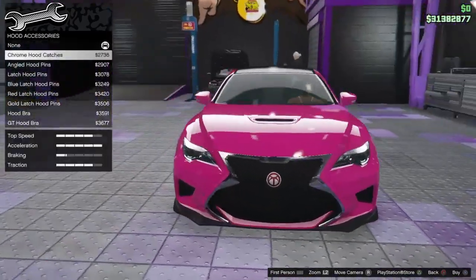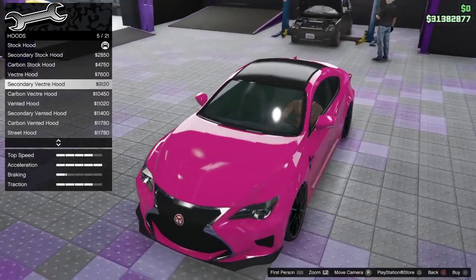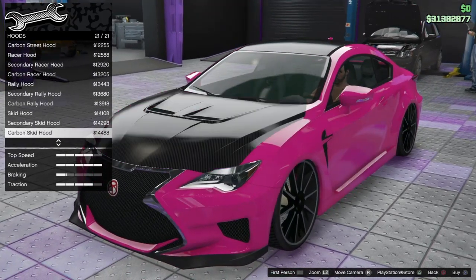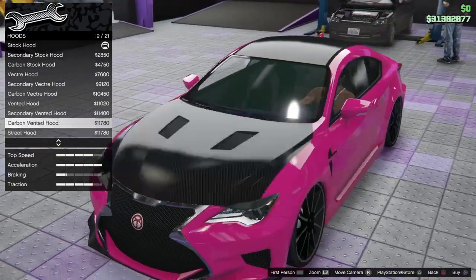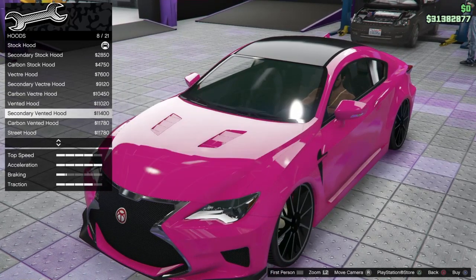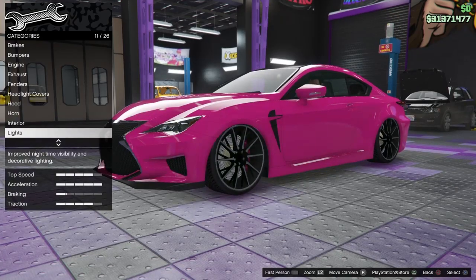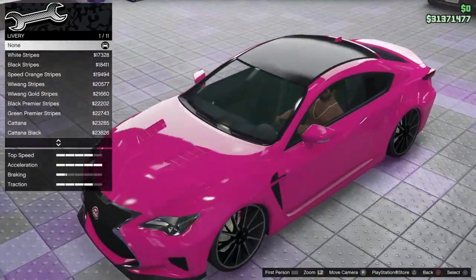I want to look through all the customization options and kind of make it up as I go along — I'll pick out the parts I like and the build will just show itself. But I'm way too picky. If you know me, I'll have an idea in my mind or no idea at all, make something, and then five seconds later think it's awful and change everything. Let's take a look at the liveries.